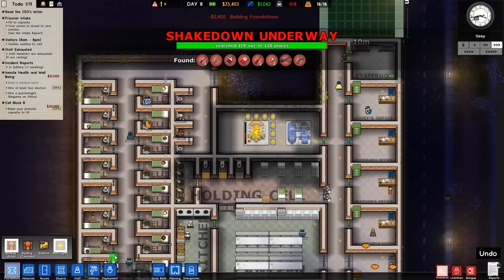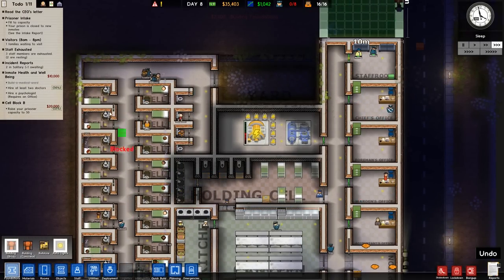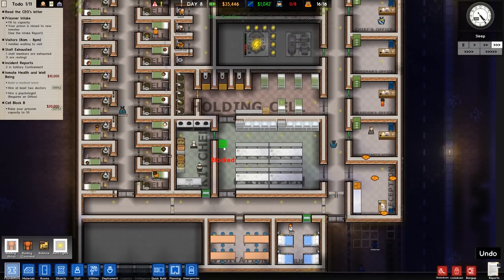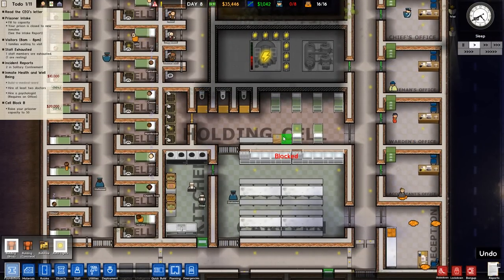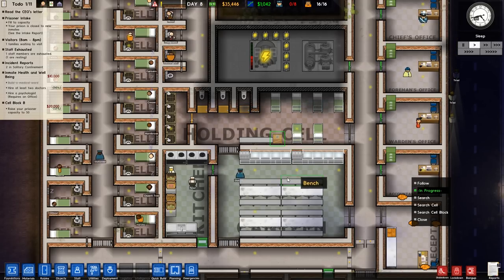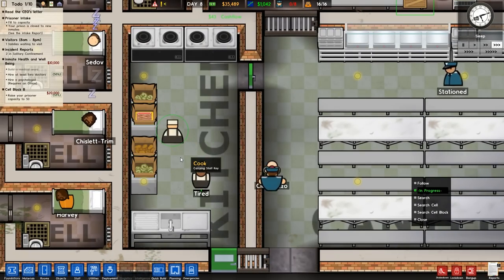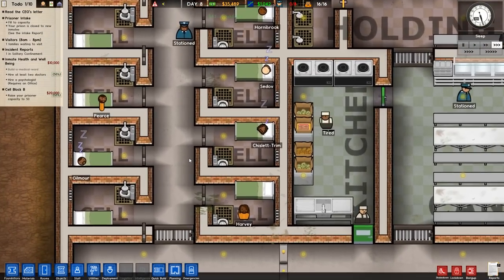I'm going to have our workers build that. Shakedown is complete — two in solitary, one waiting. So three people got caught with things they shouldn't have had. Our prison is still fairly clean, although we have just the two janitors. Let's go ahead and dump that bunk bed. Look at that bacon! Looks like we got lettuce and potatoes or something.